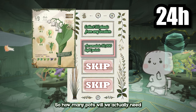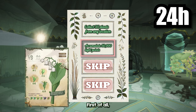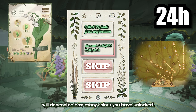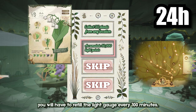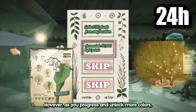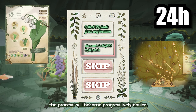So, how many pots will we actually need to accumulate 50,000 light points? The difficulty of accumulating light points for plants will depend on how many colors you have unlocked. If you're just starting, you will have to refill the light gauge every 100 minutes. However, as you progress and unlock more colors, the process will become progressively easier.